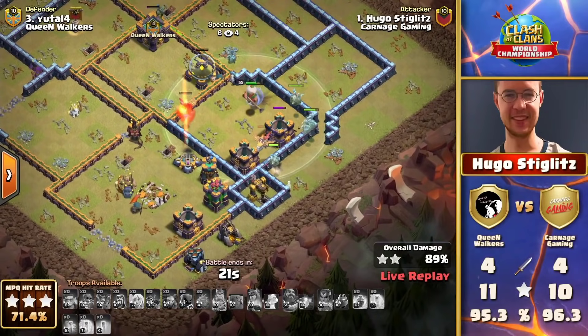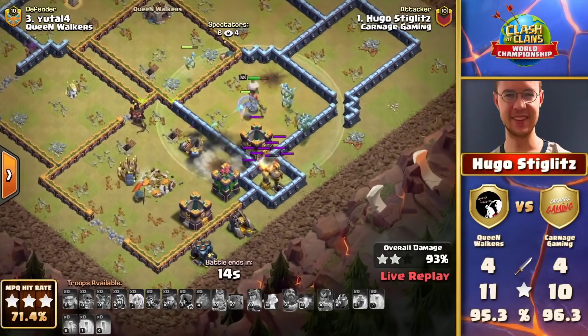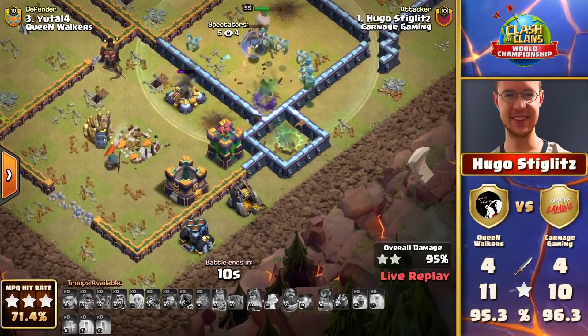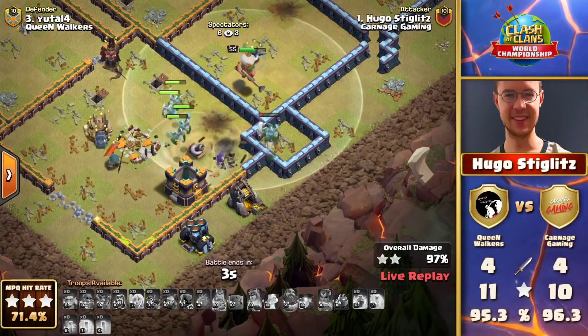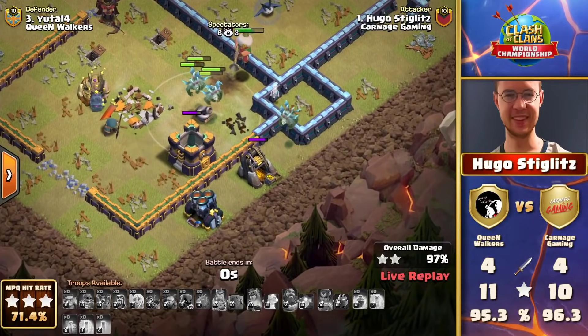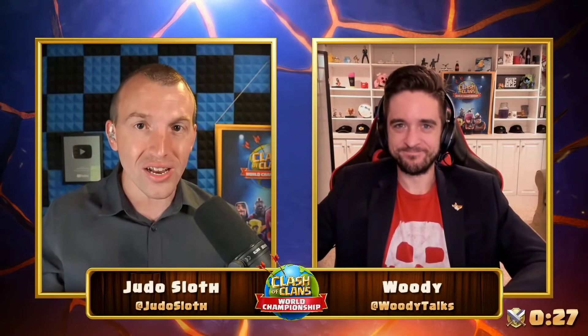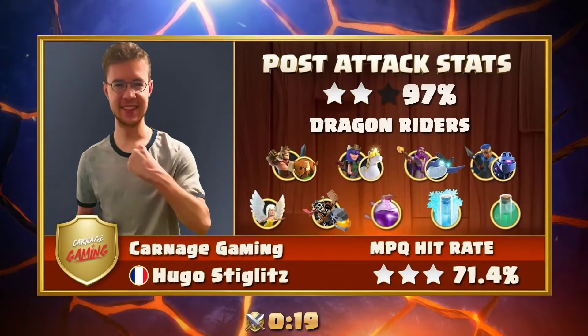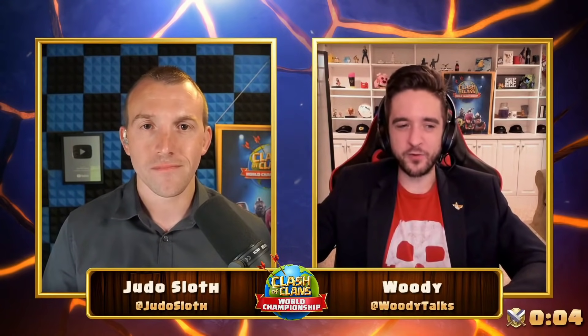He's running so little on offense left — it is just the final stand for Carnage Gaming. Hugo Stiglitz sends it all in the last possible maneuver to keep his team alive. It's all or nothing — a triple or you are sent packing. The last lines of defense standing strong as the final wave of minions crash in with just two more Dragon Riders, locked onto their targets and trying to clean up as best they can. But 23 seconds stands between Queen Walkers and their golden ticket. Hugo Stiglitz, caught out by the Tesla farm — an incredible turnaround attempt.